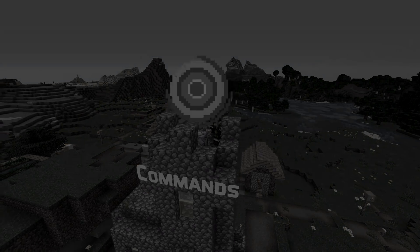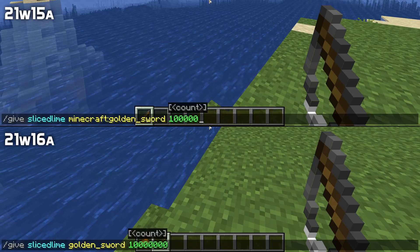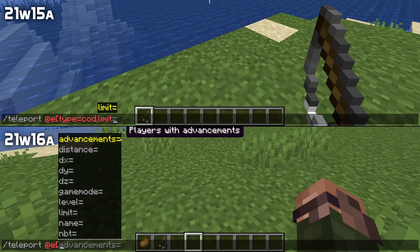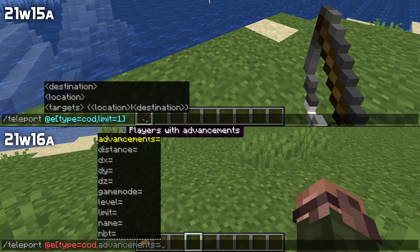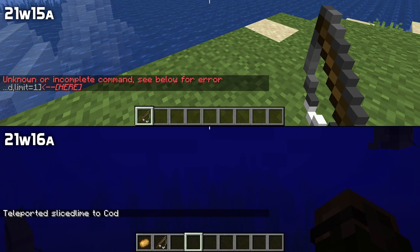The error message for trying to give someone too many items with the give command didn't translate the item names — that is fixed in this version. And the form of the teleport command that takes an entity as its second argument to teleport one entity to another didn't work as it did in previous versions — that is also fixed in this version.